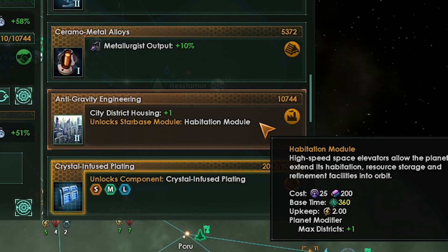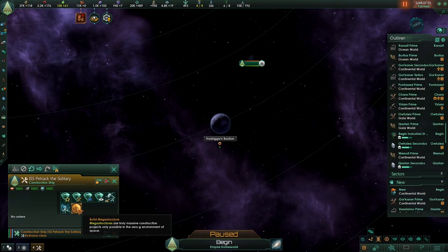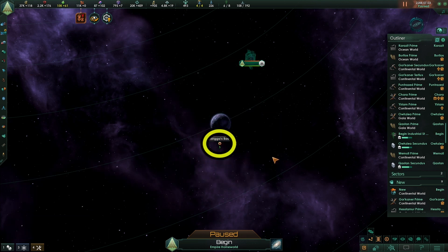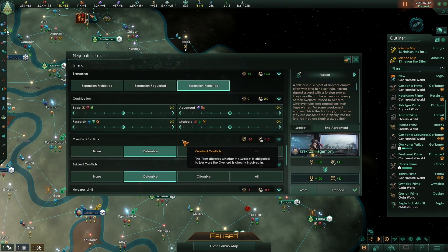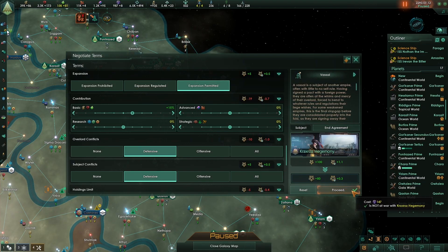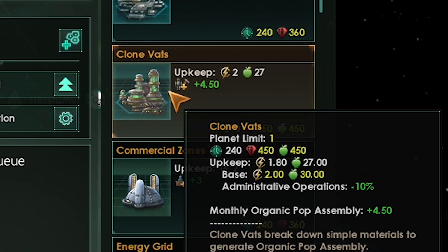If we want an ecumenopolis arcology, then we want to take anti-gravity engineering next. We are going to build a mining habitat next for more minerals — make sure the planet has a mineral symbol on it to get mining districts when you build it. Next is a research habitat — build the habitat on any planet with any research to get research districts when built. We have more food after adjusting the agreement with our newest vassal — we were able to get 15% basic resources per month. So with the extra food we will make some cloning vats, but be careful — they cost a lot of monthly food, but if you can support it, they are worth it.